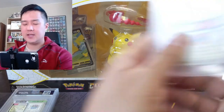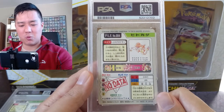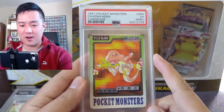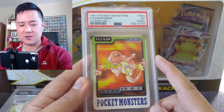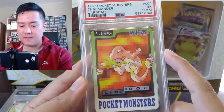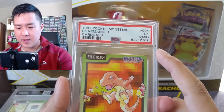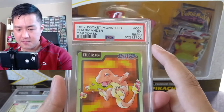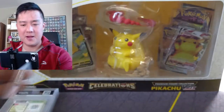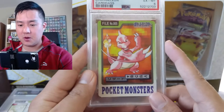It almost feels like — I've got Charmander right here — these were kind of like the original arts, and then what we know as the normal arts started coming in. Just very different ways to depict all the Pokemon. Here we have Charmander breathing fire, doing some kind of a weak flamethrower attack. I have a five. I'm not sure what the 'MK' means — I'll have to look that up. I purchased the entire set on eBay.